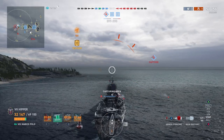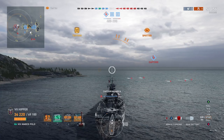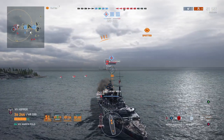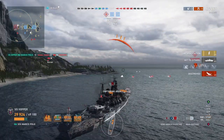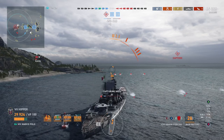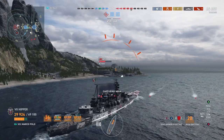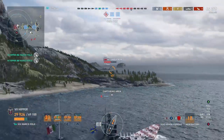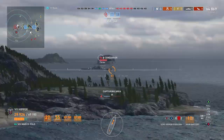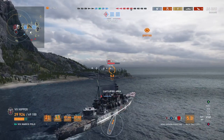There are torpedoes incoming, so we have to be prepared. I want to grab this cap back because it looks like we're going to win on points, not on ships. I don't have to move for the first spread, but the second spread means I have to move a little bit forward. Moving your battleship forward isn't difficult. Even if someone shoots torpedoes at you, as long as you're not broadside — which you never should be — you'll be fine. At most you'll take one torpedo on the bow, which isn't really a big problem.